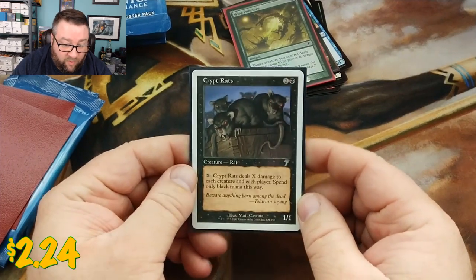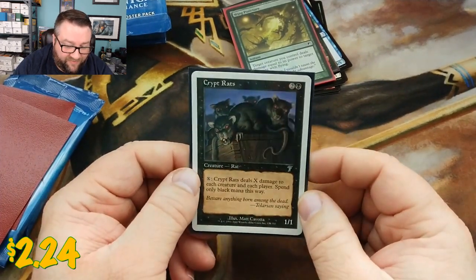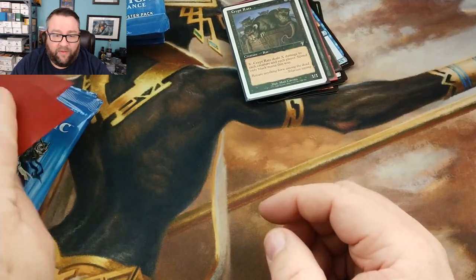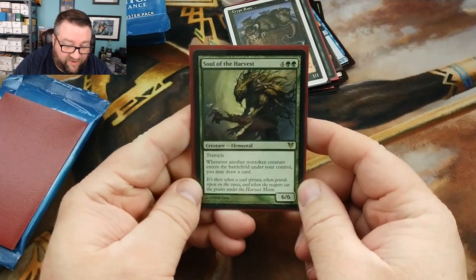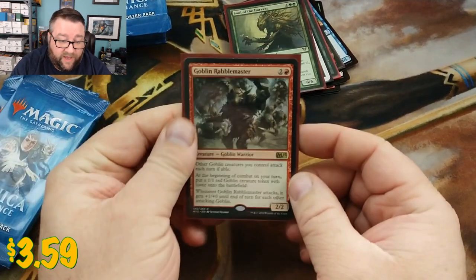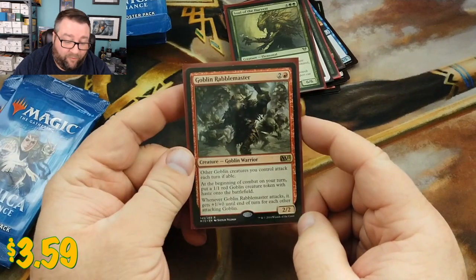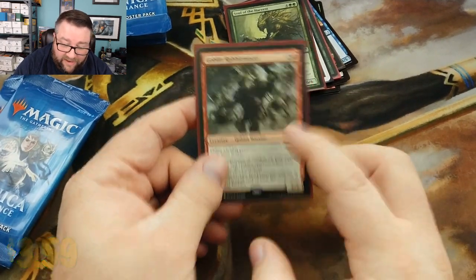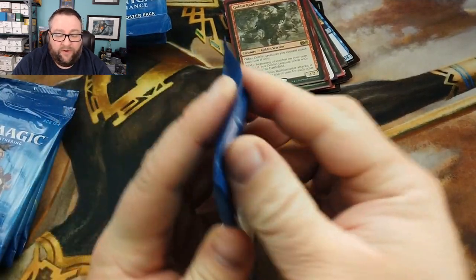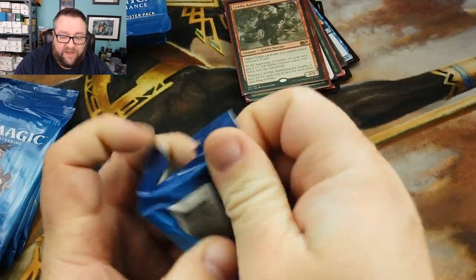Let's see what you got for your foil basic — it is a Mountain from Ixalan. Our foil is a foil Wing Puncture from Scars — I love the art on that. Common or uncommon we got a Crypt Rats from Seventh Edition — rares are always going to be fun. Our first rare is a Soul of the Harvest — EDH gold right here. And then we got ourselves a Goblin Rabblemaster — that is fun, I played the heck out of that deck when it was in standard.